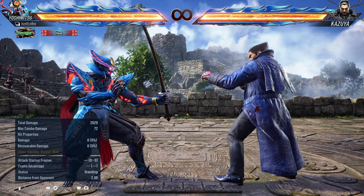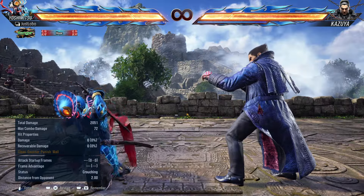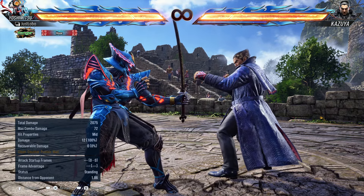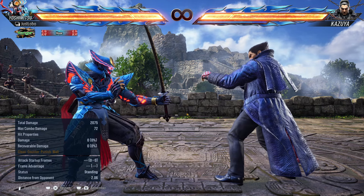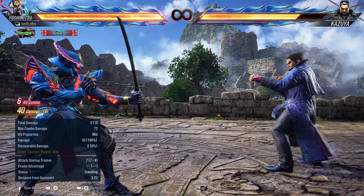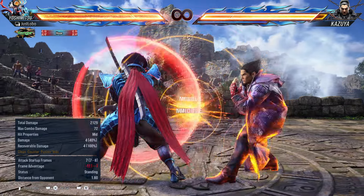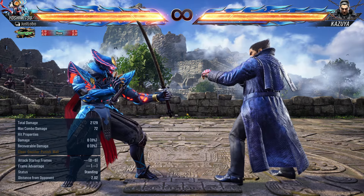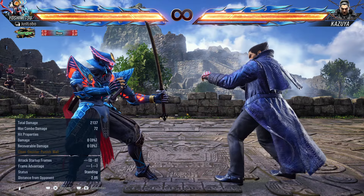Your next move will be forward 1 in kencho stance — same deal, it gives you a little more damage and health in return with no other special properties. If you want to get more damage from kencho into forward 1, you can hold the move. But if you do that against a blocking opponent, you're minus 12, meaning you can get hit by a 10 or 12 frame move. I'd advise using the non-hold version instead — it's only minus 5.